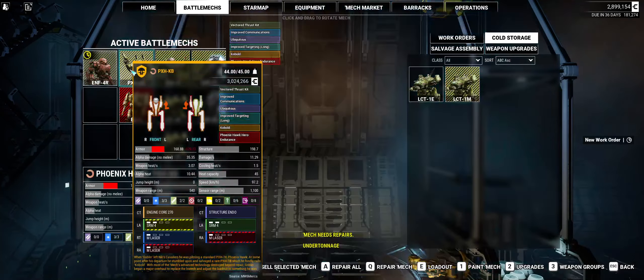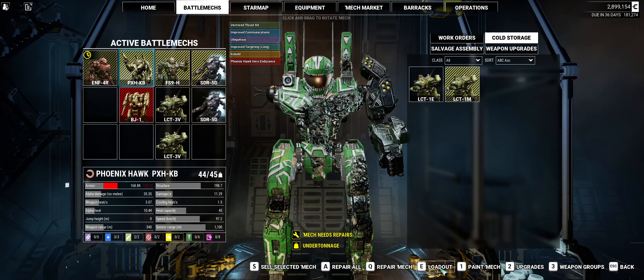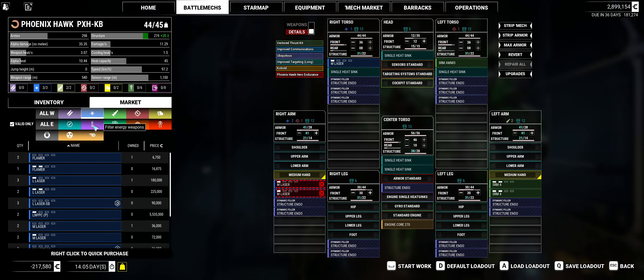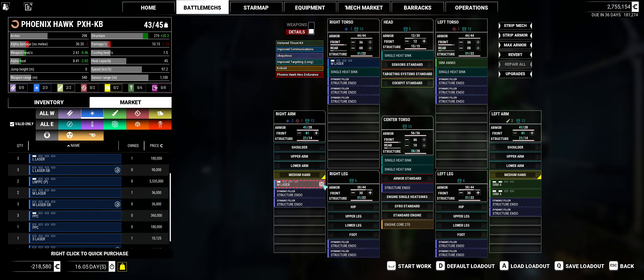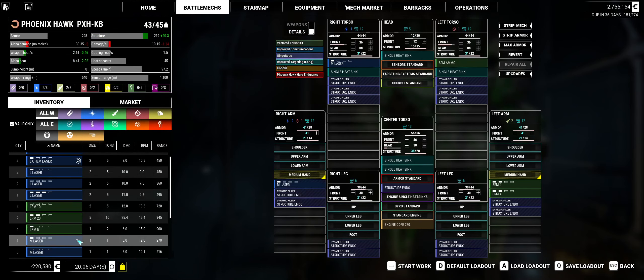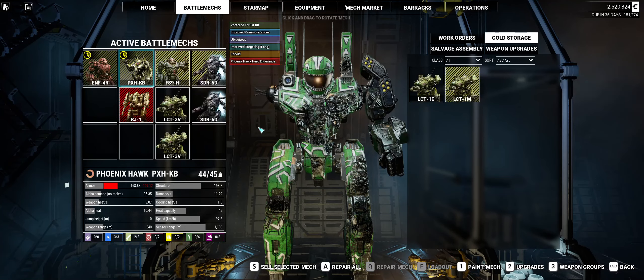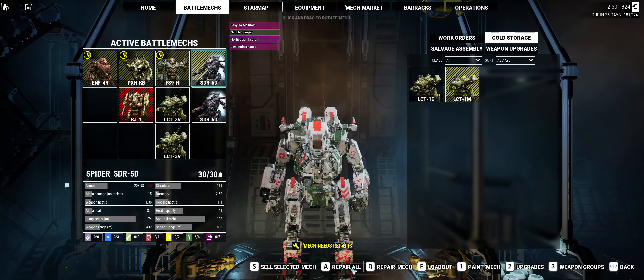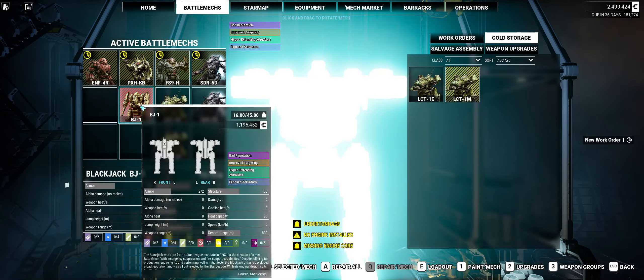We're going to repair, and we're going to check out and edit your loadout. You did a great job. If you have any medium lasers — two in the market, and we're going to give you two. There we go. We're short a ton. We max our armor. That's what we're going to do. Start the work. Firestarter, I just need to repair you. You did a great job. Firestarter, we're looking at replacing you soon.